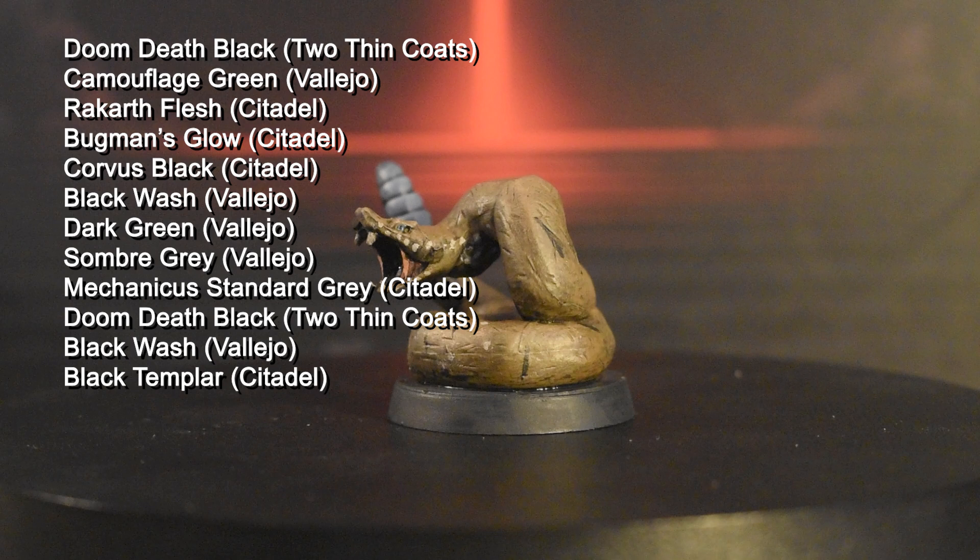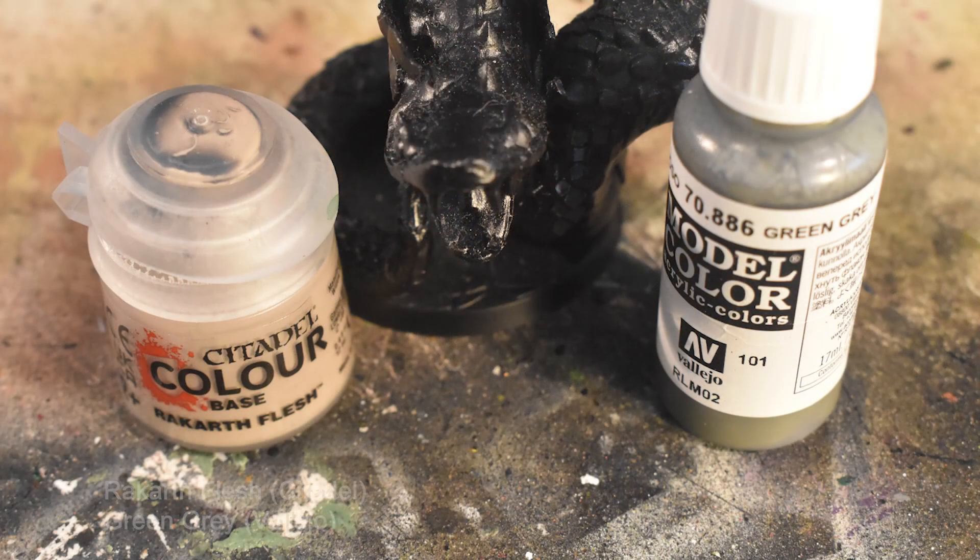This big mean boss monster is certainly the most intimidating and one of the largest minis in the game, but he's not too hard to paint. Step one is going to be Rakarth Flesh applied all over the belly of the snake, and then Green Gray applied all over the rest of the mini, barring the inside of the mouth, which is going to remain black.